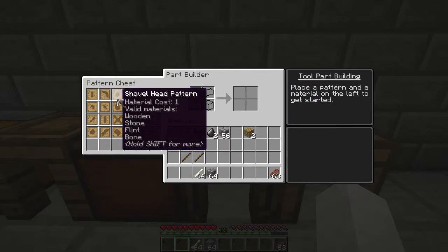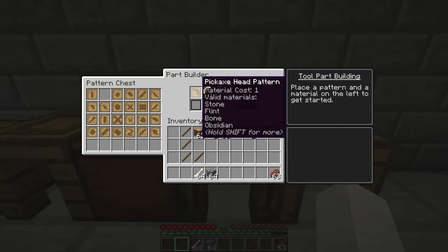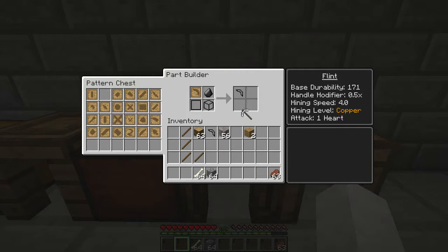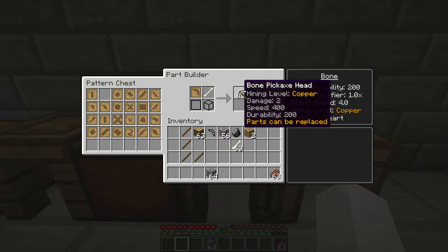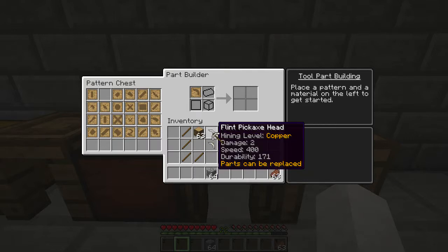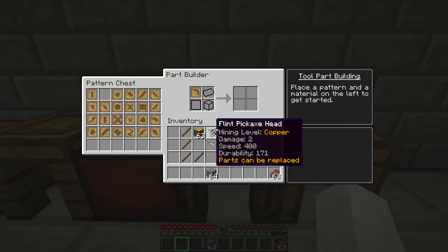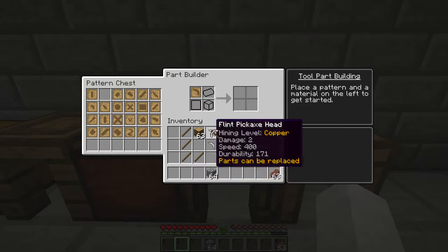From there, you want to make a new pickaxe. You put the pickaxe head pattern in and flint, and you get a flint pickaxe head. Or if you have bones, you can make one out of bone for a bone pickaxe head. The bone head has a mining level of copper, damage 2, speed 400, and durability 200. With flint, it's similar but the durability is a little less. If you have a bunch of bone, I would recommend bone because they last a little bit longer.